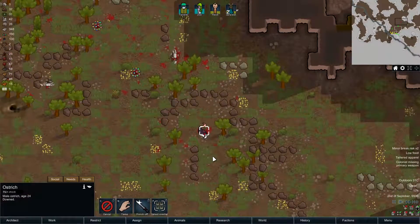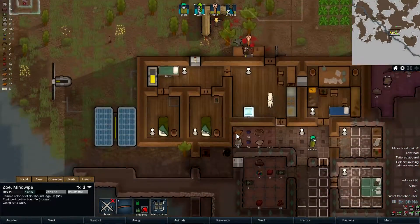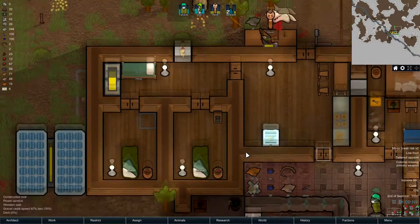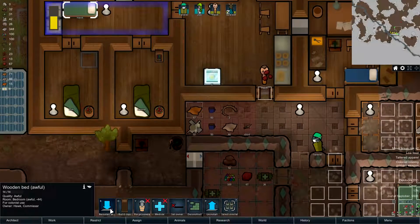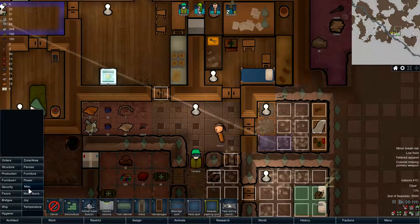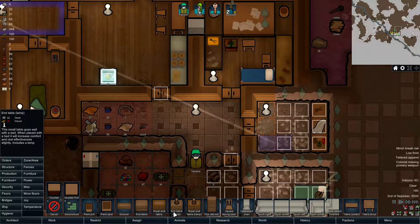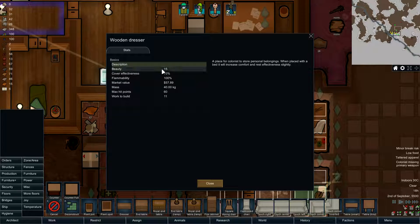Did she kill the ostrich? It's not completely dead — you're going for a walk, okay, whatever suits you. Hawk — depressive, that's normal. We're also gonna need to finish up your bedroom here. We're gonna reinstall this in here and also build some plant pots because it's pretty. Speaking of pretty, we also need to make artwork. Dresser — personal belongings, beauty 15, forty wood.